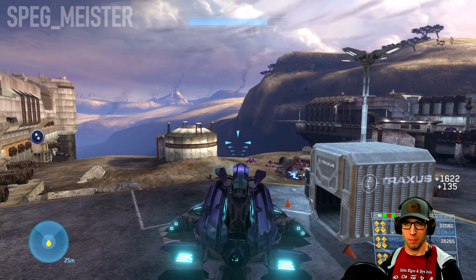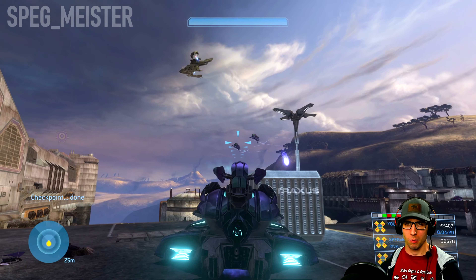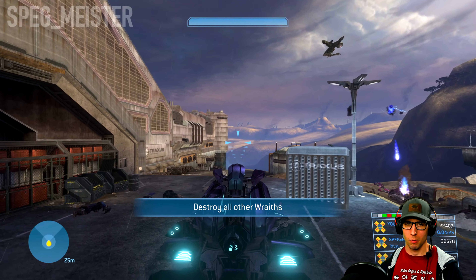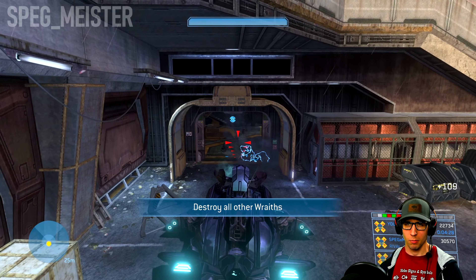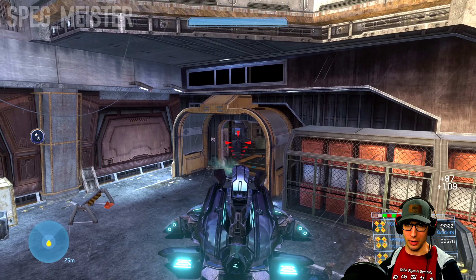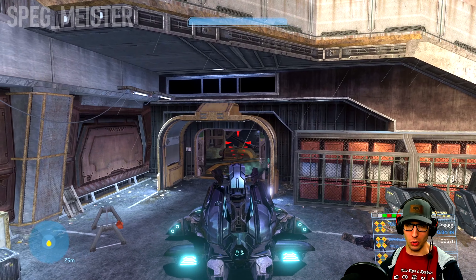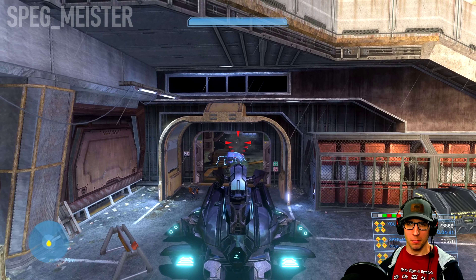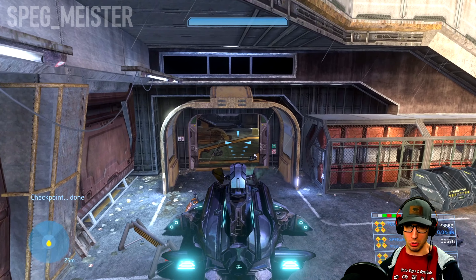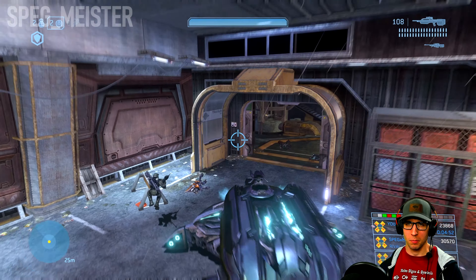From this spot you should be able to take care of any remaining vehicles. When that anti-air Wraith falls, a couple of Banshees will swoop in, but you'll also have a friendly Hornet to help deal with them. The door will open behind you too, so watch out for any reinforcements that try to get close.